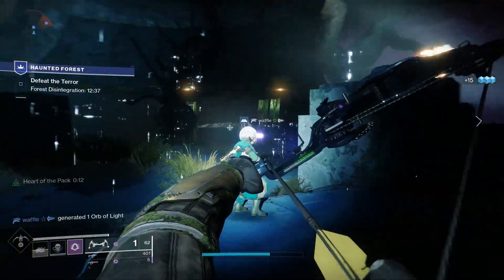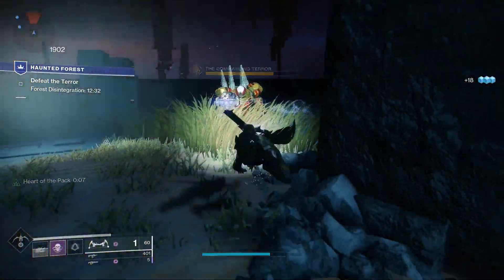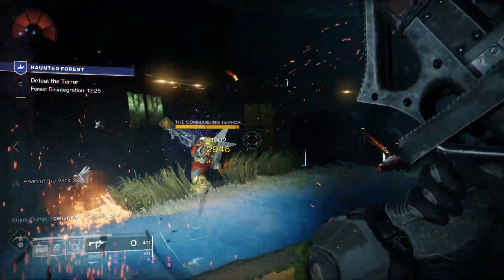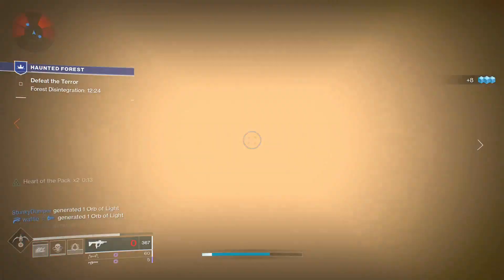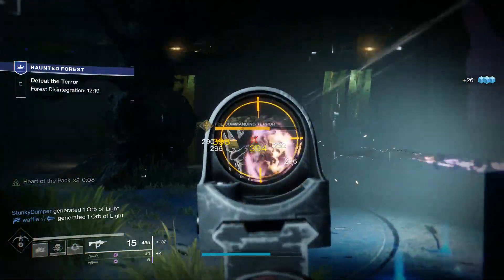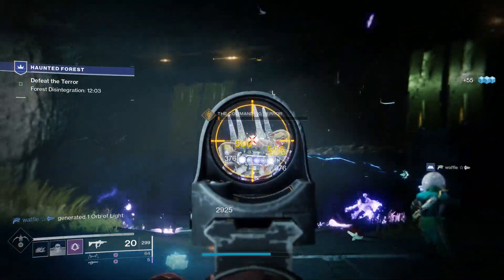These bosses will only come with a couple of minions. I didn't really find them that hard besides the Cyclops, because that thing's always a pain. But you just want to dodge these guys — there are plenty of places to hide. With three people doing a lot of damage, once you kill him he'll drop some gear for you. You'll get some candy, and then you head back to the Infinite Forest to go back in the portal and keep doing it.